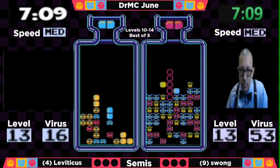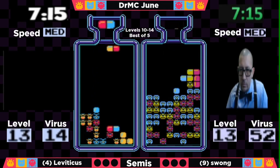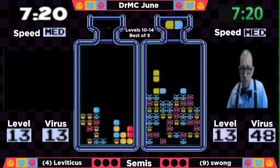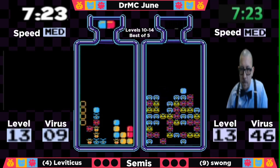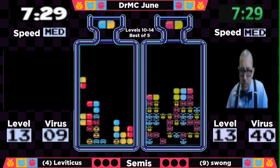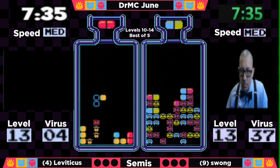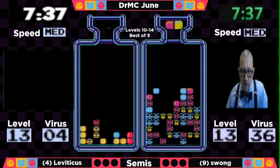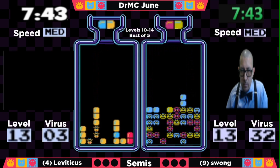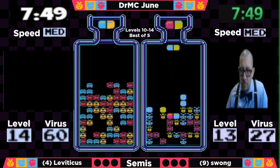Leviticus is having a chance to open the gap even further — he has a good board for speed with a lot of doubles. Meanwhile, Swong has finished around 7 minutes, so he's going to need to catch up and press in order to have a chance in game one. He's going to have to increase his aggression a little bit. He gets a nice double, turns it into a triple — good way to get back into it. He'll get another double for his efforts, but he's about 30 viruses behind right now. Leviticus is down to about 4 viruses and will be out at 7:45, going into level 14.